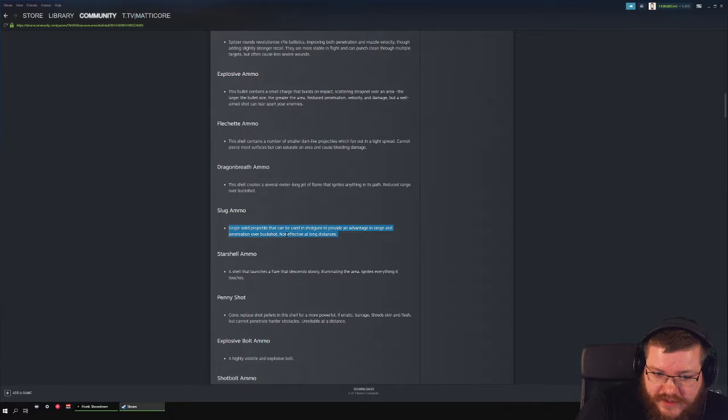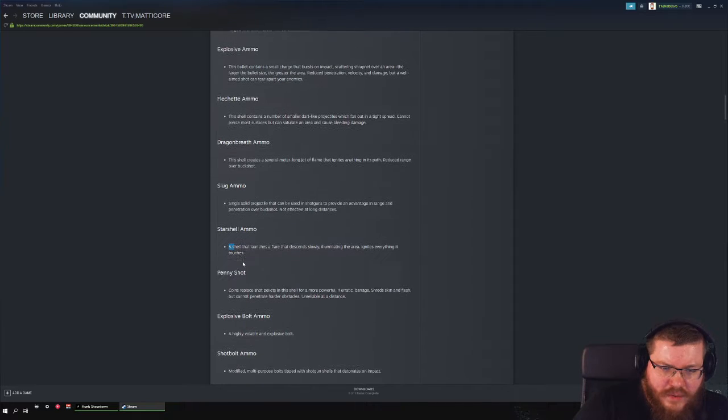Slug ammo has a very short range — for a gun like the Nitro it's the worst since you're already one-shotting people. Starshell illuminates an area and ignites everything it touches; it's like a small flare gun for any compatible weapon.